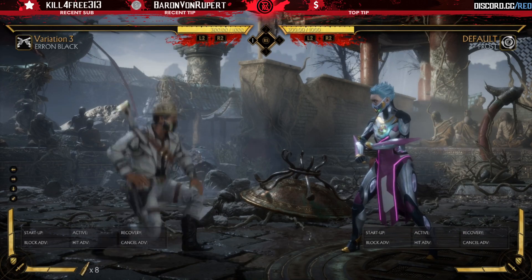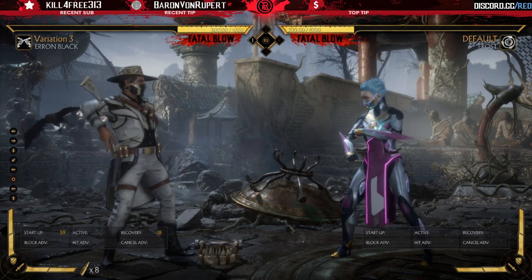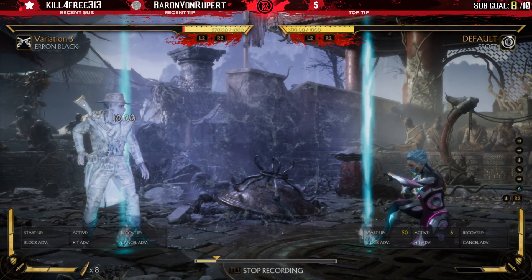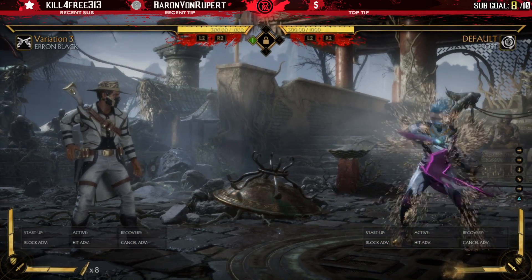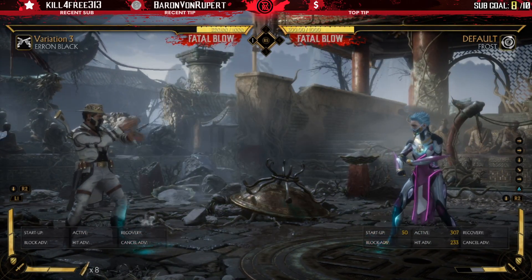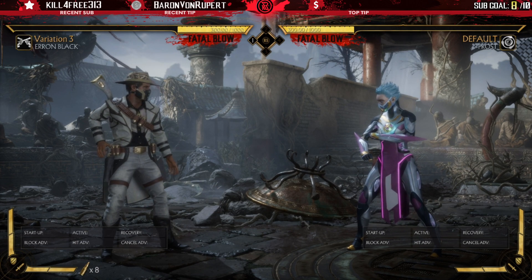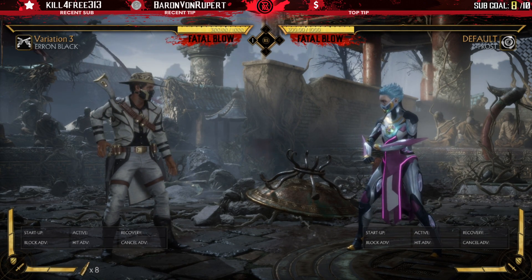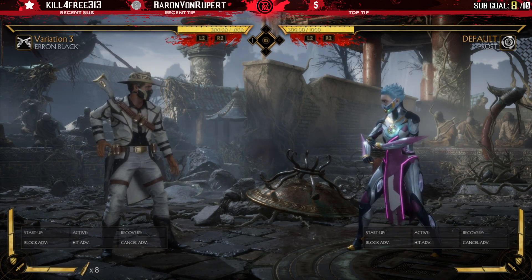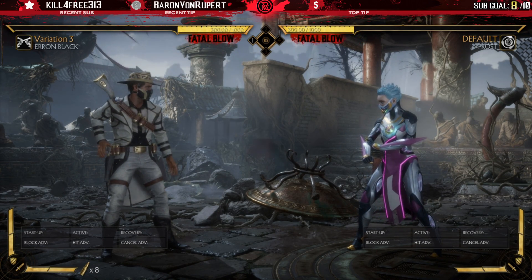One of the downsides to the bear trap, aside from its pretty lengthy startup and recovery, is that there are a few other trap-type characters in this game. Frost has a shield move that she puts out — if you touch the edges or the top and stay in it after a couple of seconds you'll be frozen, and it's unblockable, similar to Captain Cold in Injustice 2. Sub-Zero has his Arctic Trap where he creates an ice sculpture and if you come in contact with it you get frozen.